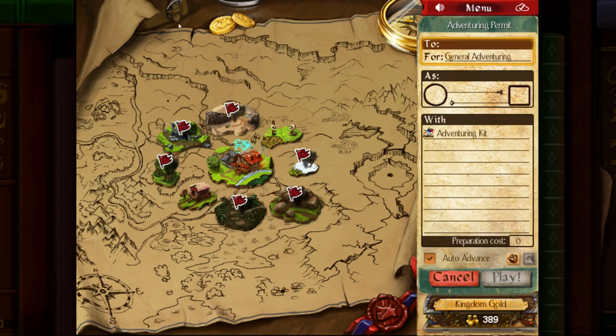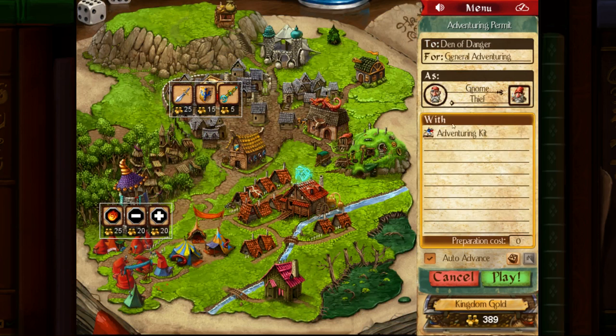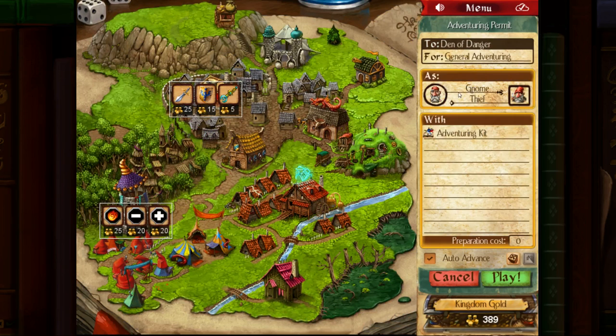So let's just start an adventure — we'll do a random run. It's made me into a gnome thief. There are various classes — we can go look at those.